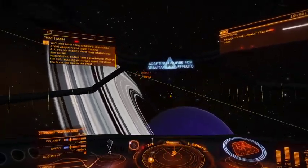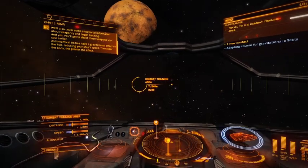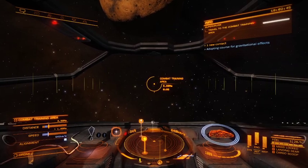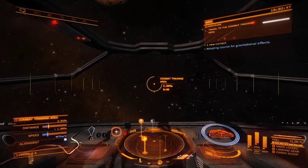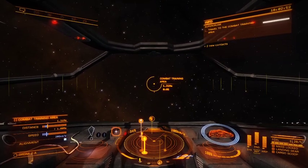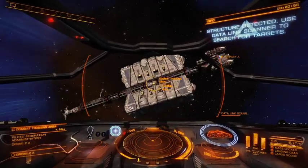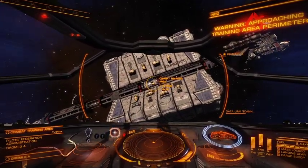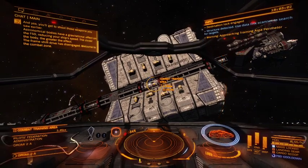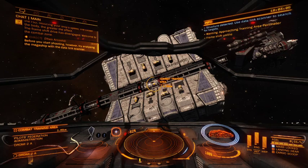Astronomical bodies have a gravitational effect on the FSD, reducing your ship's speed — the closer the body, the greater the effect. Welcome to the combat zone. Before you start shooting, try analyzing the megaship with a datalink scanner.